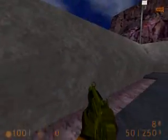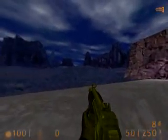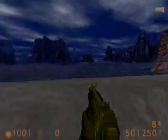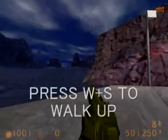After you get off the cart and you go through the little cavern, there's this area — this base. You want to walk up to this ramp and jump on top of it.